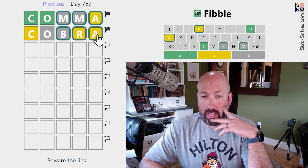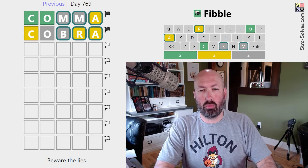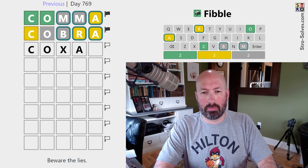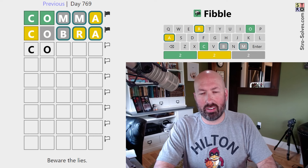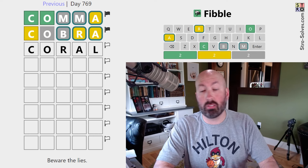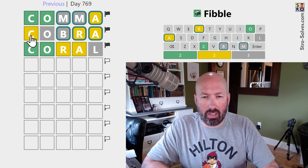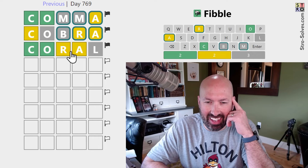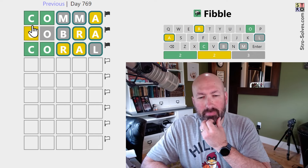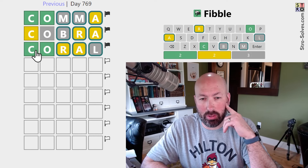Everything else has to be true — that will be the two lies on those two rows. So we know there's an R and an A somewhere else. We can do CORAL. So again, one of the C's and one of the O's is a lie. The first and third row — the lie is in the same spot. We know that much.